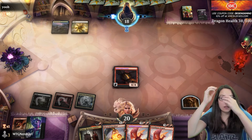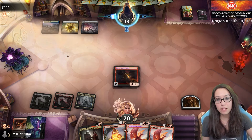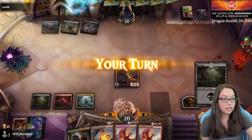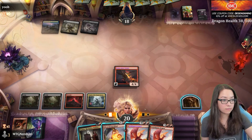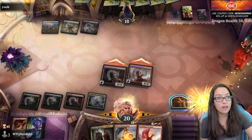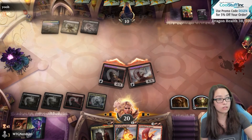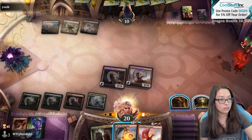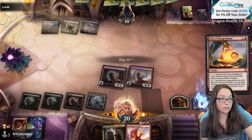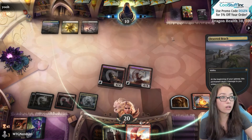The Tyrant is a real threat now. They kind of need to keep this land around, so are they able to risk shocking themselves over and over again? Clearly the answer was yes. I think this is just a hundred percent. I'll do this now because the Goldspan Dragon is about to die — this is going to be a board clear for sure. But we have another Goldspan Dragon that will come down next turn.